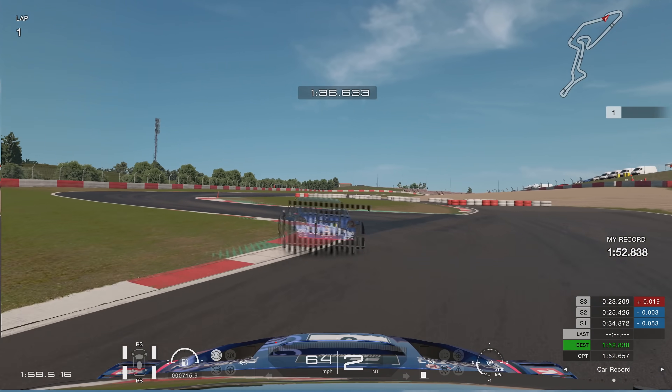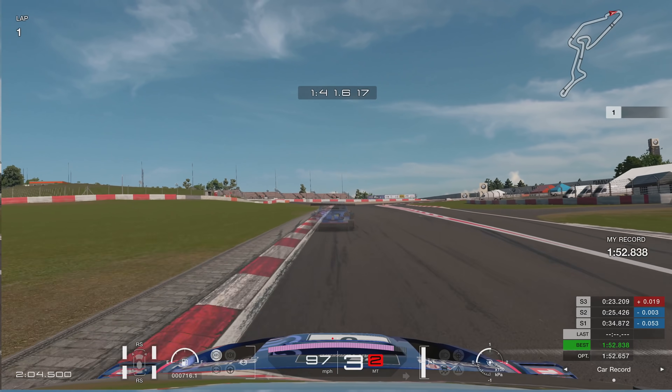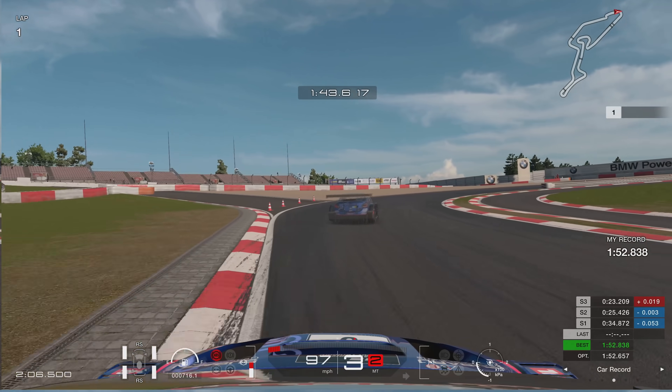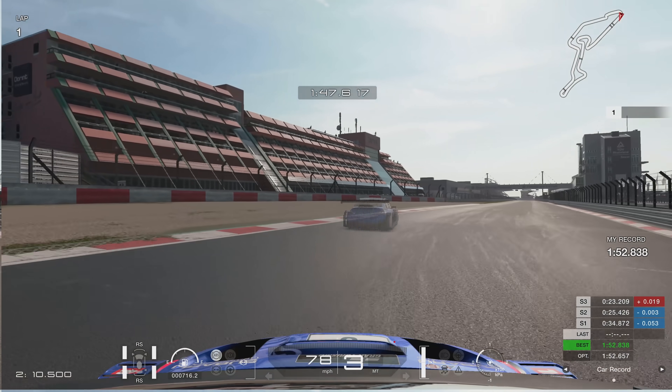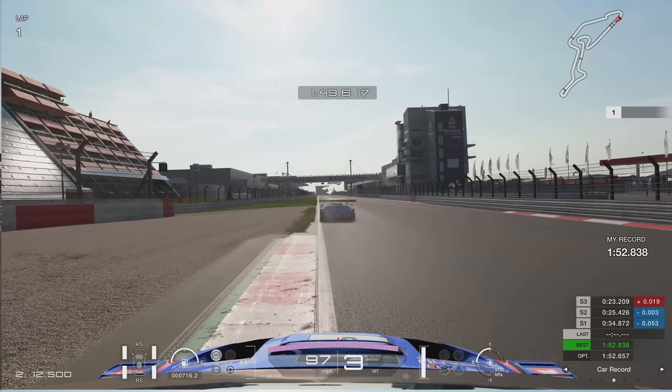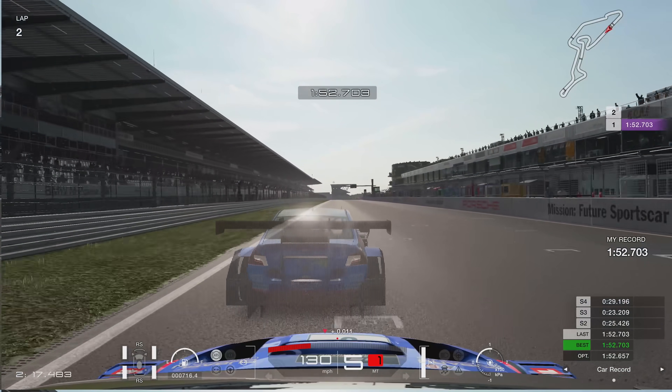Braking at the 100-metre board all the way down to second gear, around 63 miles an hour, going over those two kerbs there — making sure the car doesn't go four wheels off the kerb, otherwise you will get a corner-cutter penalty. This last corner here, I feel like I got on the power too early, and the rear just stepped away from me a little bit.